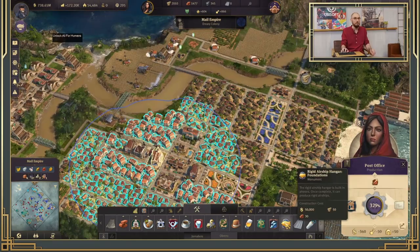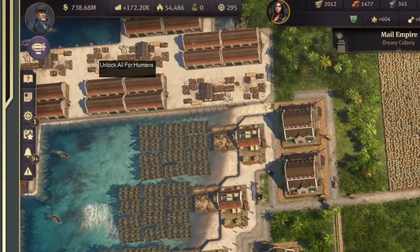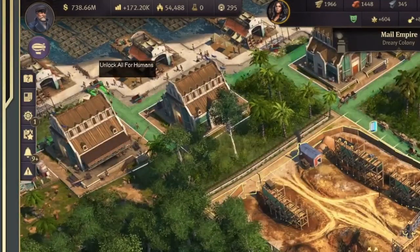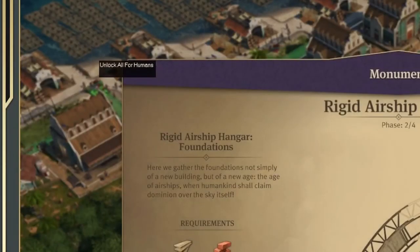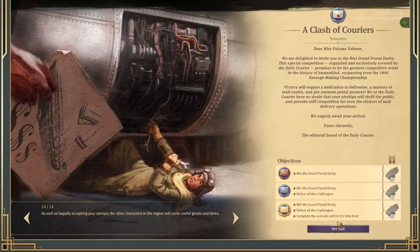One more thing: during the whole stream, at the top left corner of the map there was an airship button which they never covered, and even when the question was posed they sort of escaped it. I'd love to hear your thoughts in the comments below on whether you think this is important or nothing — I haven't made up my mind yet.